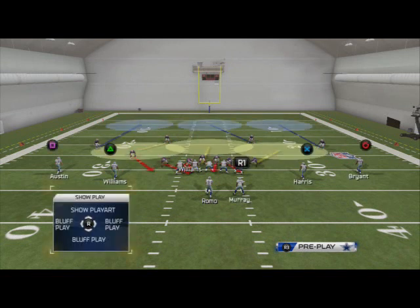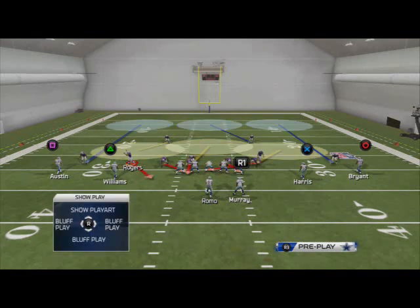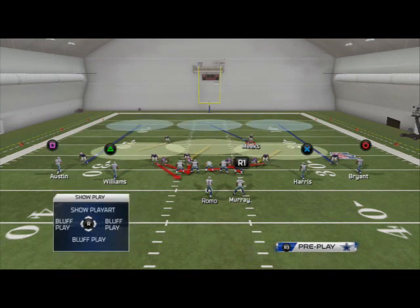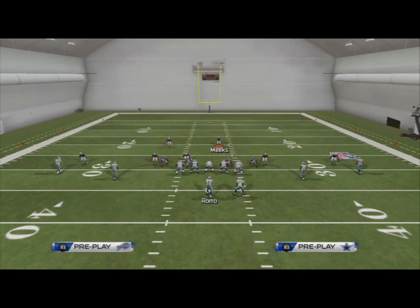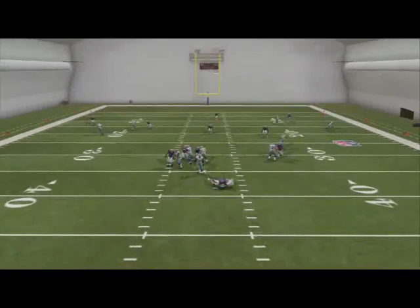We're going to get one free rusher. All we want to do with this play is baseline and call press coverage — when we do that, the blitz sets itself up. What I like to do for a little faster pressure is slide the sky in just a bit, and then I'll typically user this safety in this formation. That's how you're going to get pressure off the left edge at the quarterback.